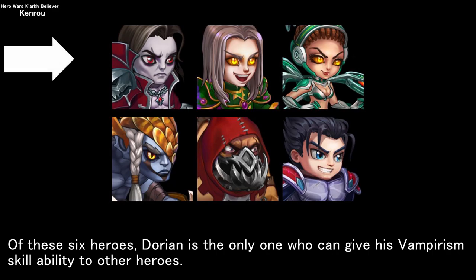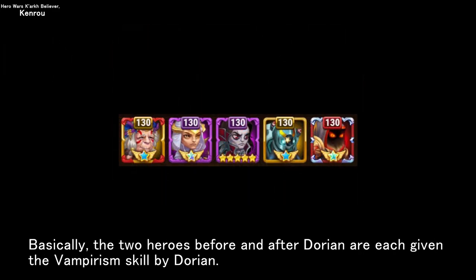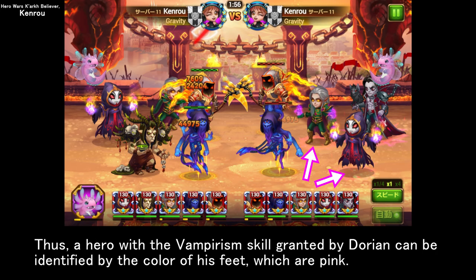Of these six heroes, Dorian is the only one who can give his vampirism skill ability to other heroes. The two heroes before and after Dorian are each given the vampirism skill by him. A hero with the vampirism skill granted by Dorian can be identified by the color of his feet, which are pink.